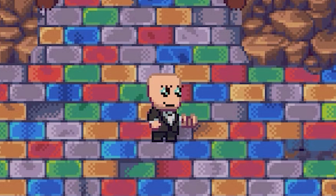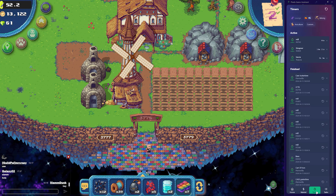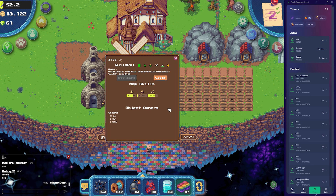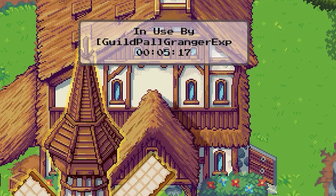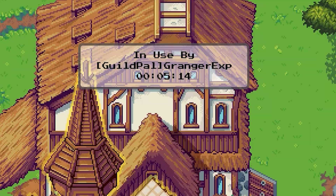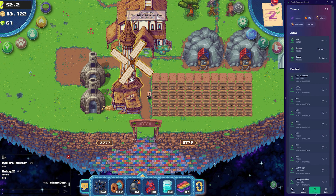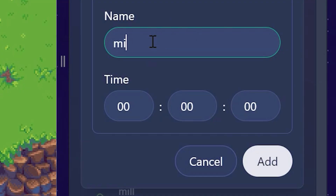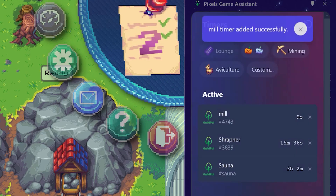The new thing they've added in this update is some new timer switches — we have them at the top here. I'll quickly show you, if you've never seen my last video, how this custom tab works. Say for instance you come into a land and you find a windmill like this but it's being used by someone — five minutes before it's free. So what we can do is click custom over here and just type in 'mill five minutes' and then click Add.